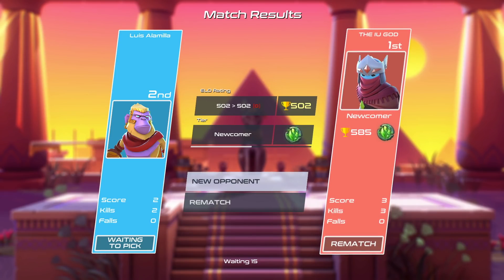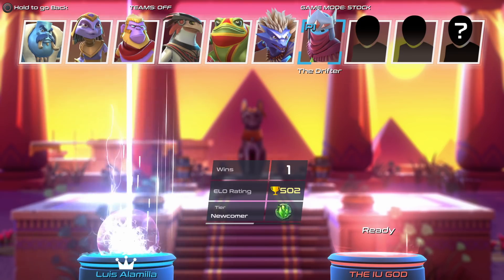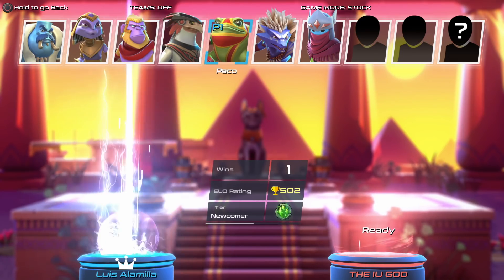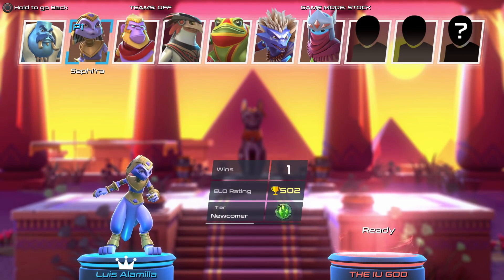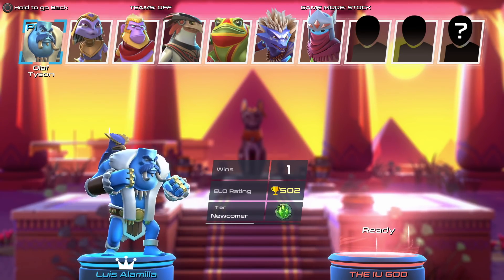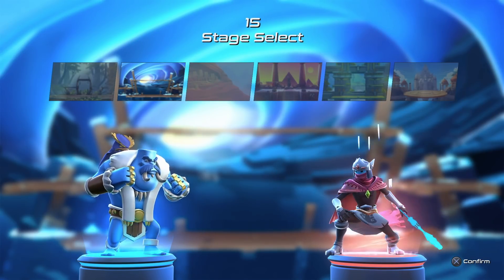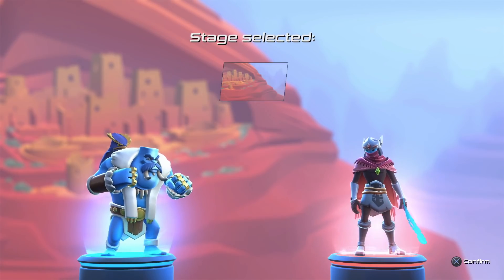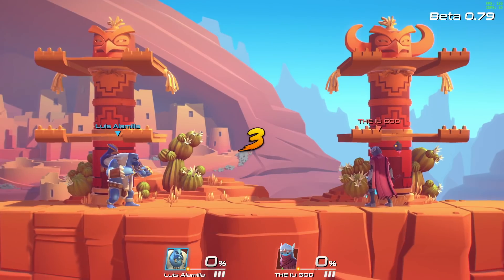Currently in early access, the game has a local multiplayer that lets you either practice to get a feel for the characters, play locally on a single PC with up to 4 players, or play against an enemy AI. There's also an online component where you can play against others randomly in friendly matches or set up ranked matches. I really appreciate that you're able to jump into an offline AI match while you search for an online ranked match — it really does help the time go by since the online community isn't the biggest at the moment.